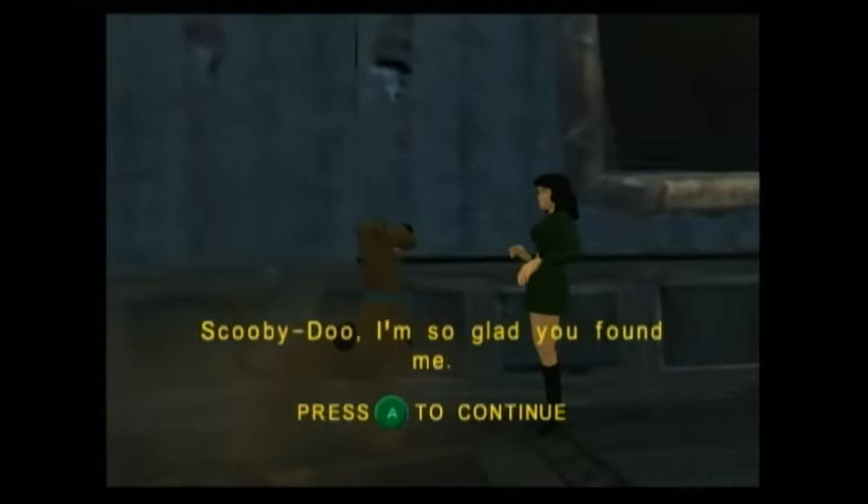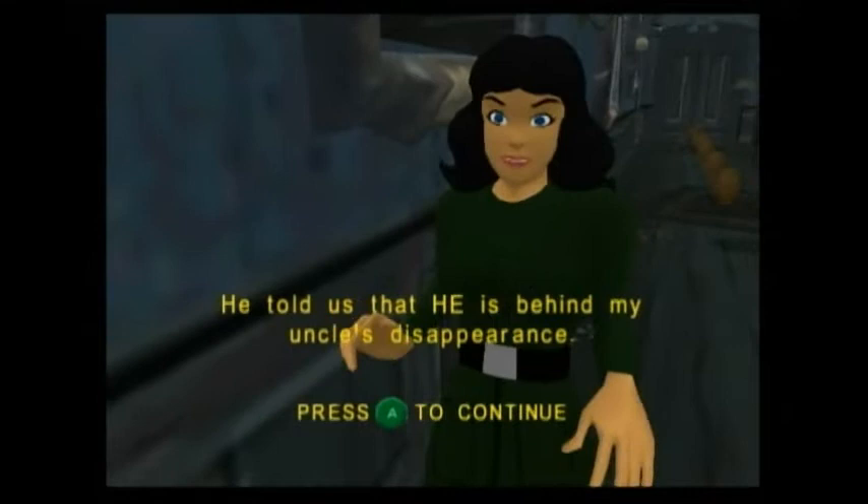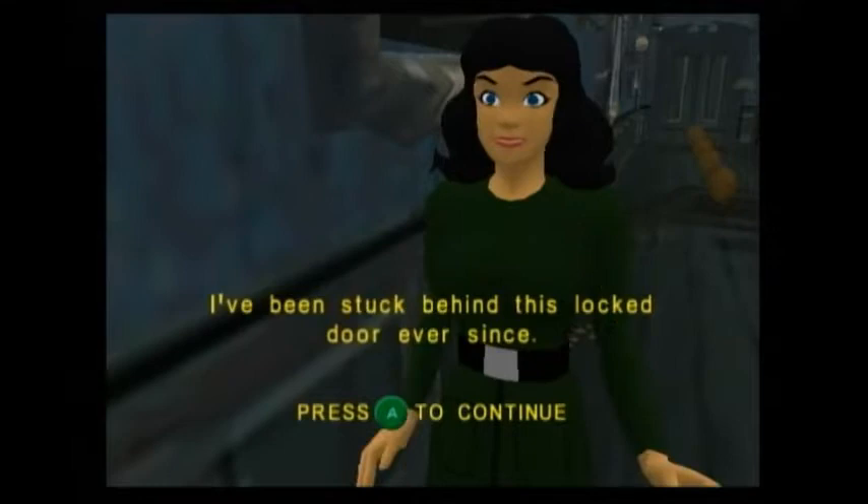Holly says: 'I'm so glad you found me. It was just awful. As soon as we got inside the mansion, the Mastermind appeared. He told us that he is behind my uncle's disappearance. Then when we rolled on a lever, his trap doors opened up and we were all whisked away. I've been stuck behind this locked door ever since. Here, take this map — it'll help you get around.'